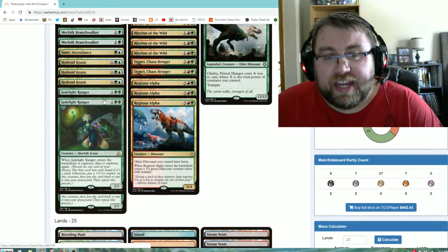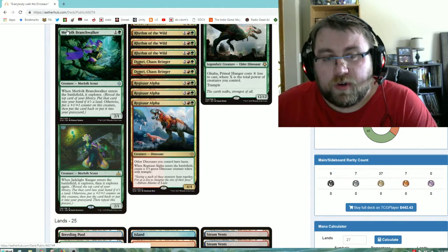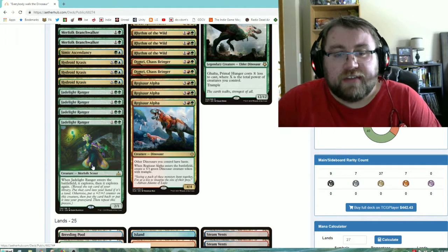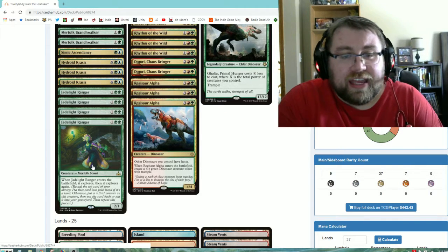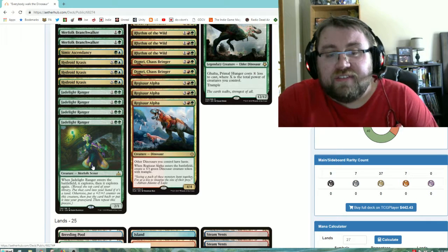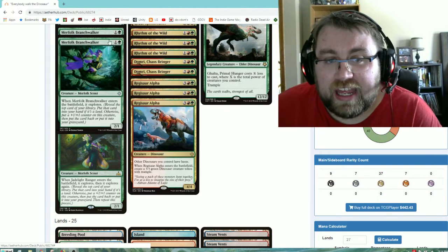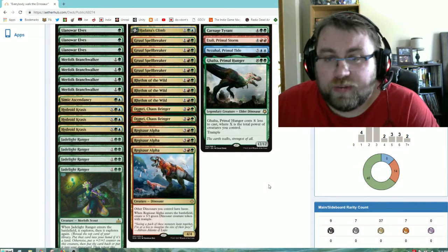Next up in our three-drop range is Jade Light Ranger. If Merfolk Branchwalker is the go-to two drop for green decks, Jade Light Ranger is the go-to three drop because it does twice as good as what Merfolk Branchwalker does — it essentially explores twice. Having a three mana 2/1 that draws two lands is the worst option, but having a three mana 4/3 that draws a land, puts a counter on itself, and digs into your deck is great. Even just being a 4/3 for three mana is absurd, and it synergizes with Rhythm of the Wild to get an additional counter or haste.